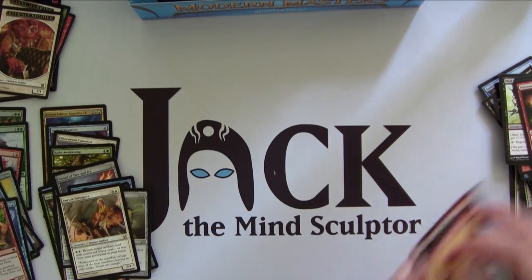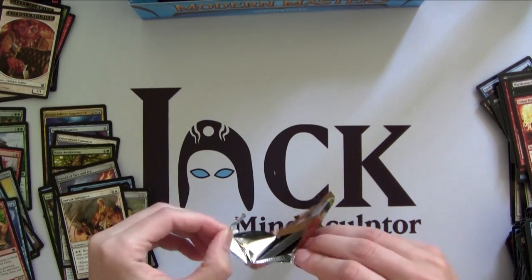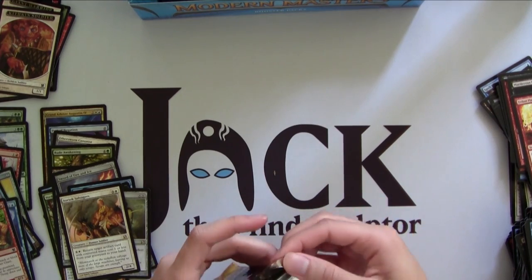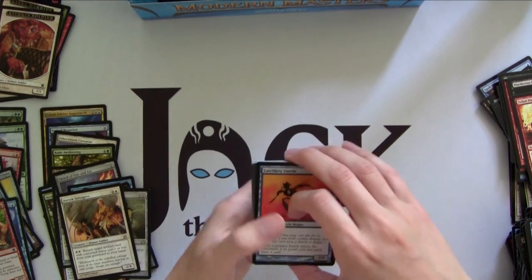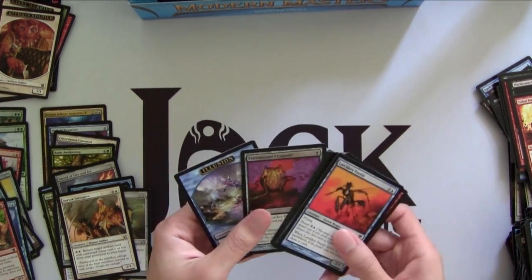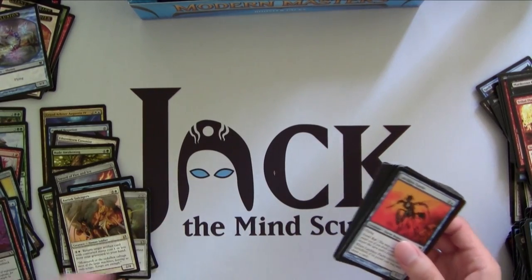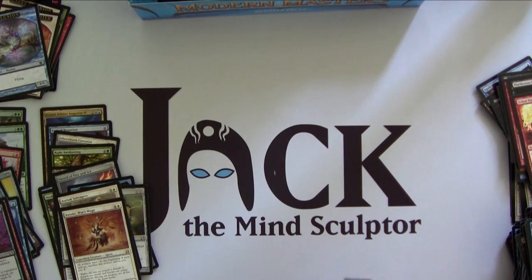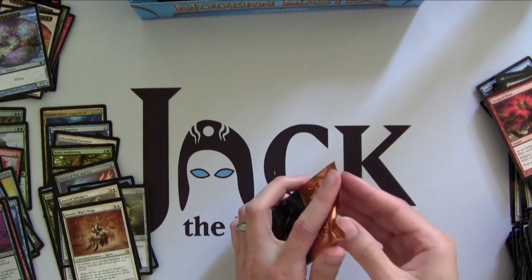Ooh! Murderous Redcap though — that guy's worth something. These cards smell so good; I always talk about the smell of the cards. I think they're responsible for all the booster boxes being cracked, just because people want to smell them. Nice Executioner's Capsule — too bad this isn't really used anywhere, but cool looking. And then Kataki's War Wage — this is actually an Artifact Hate card. Watch out if you're playing the Affinity deck and your opponent has this; it would totally wreck you.